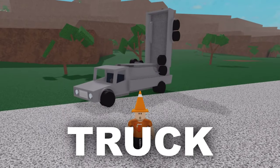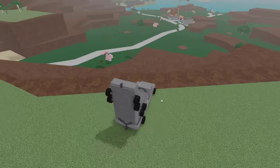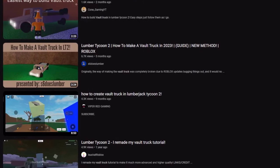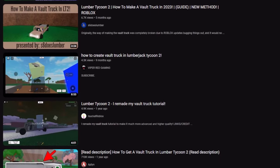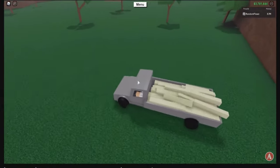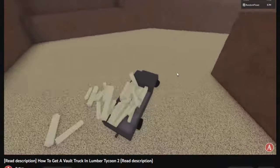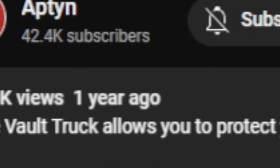Behind me is the new Vault Truck. This contraption is capable of holding tons of wood, flying down cliffs, and doing other random things. The Vault Truck was an insanely popular design back in 2021 and 2022, being used to gather items, wood, and everything else you would need to transport. This popularity burst was started by fellow YouTuber Apten, who made a video on his design of the Vault Truck back in 2021.